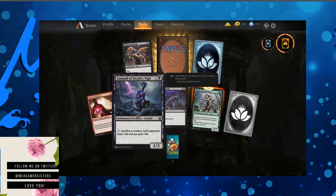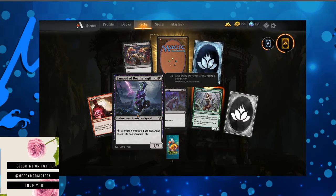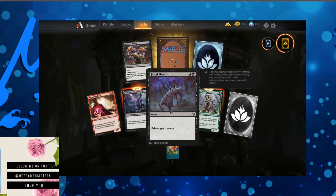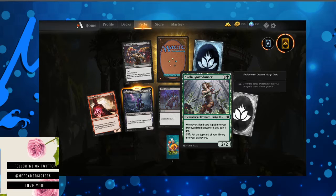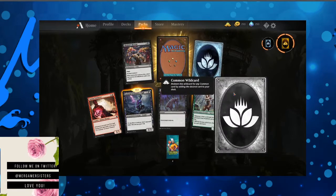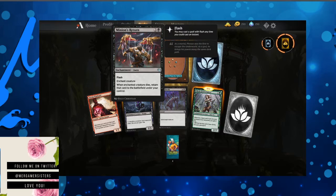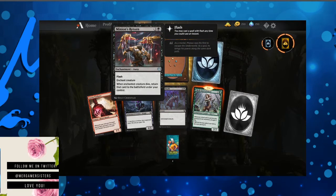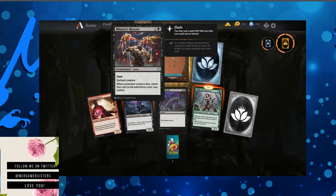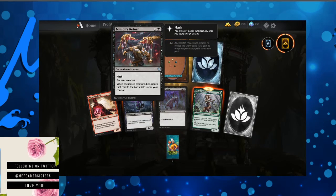Pack eight — Lampad of Death's Vigil. We're not getting a lot of consistent duplicates, so that's pretty good. Sacrifice a creature after you play one mana of any color — each opponent loses one life, you gain one life. Final Death. Skola, Gravedancer — whenever a land is put into your graveyard from anywhere, you gain one life. Put the top card of your library into your graveyard. Minion's Return — flash, enchant creature. When enchanted creature dies, return that card to the battlefield under your control. That's a good one for combos — they'll put it on your creature, kill your creature with a murder, and then get it under their control.